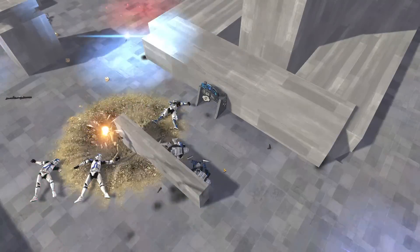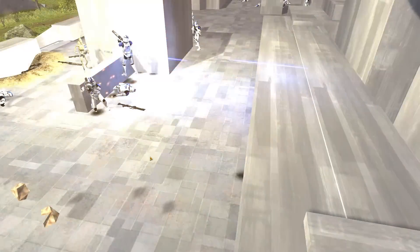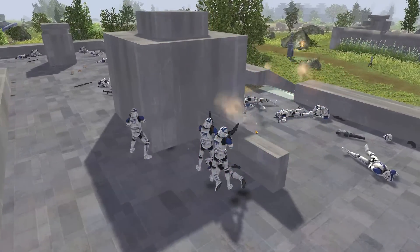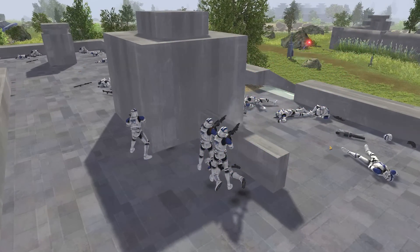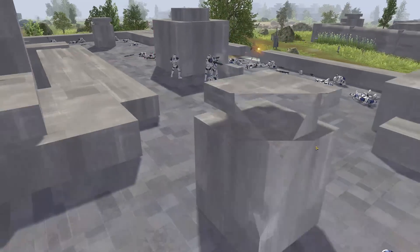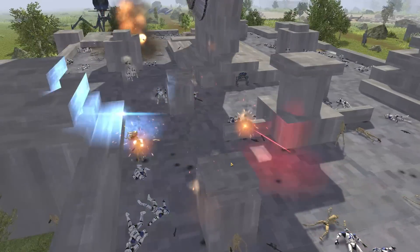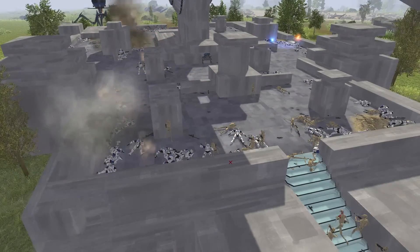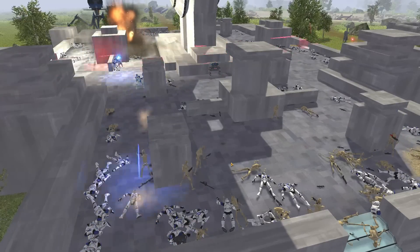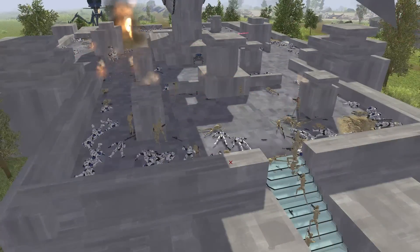Rex, Echo, and Fives are all now dead. They definitely got some kills before going down. Big grenade right there kills more clone troopers. We've got a DC-15X and DC-19 combo over this way — those guys should get some kills. But they're getting surrounded. It's the grenade warfare that's doing the clones in at the moment — grenades coming out of every nook and cranny. This staircase is definitely the worst position for the clones right now, and they're suffering.